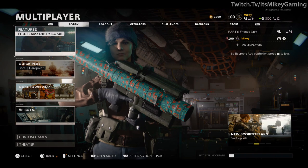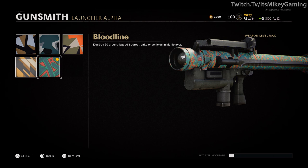Hey, it's Mikey back again with another camo guide. Today it's for the geometric camo on the Sigma 2 launcher in Black Ops Cold War.